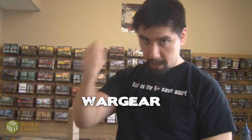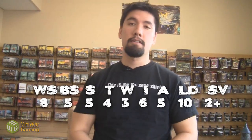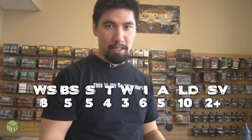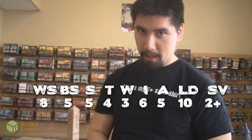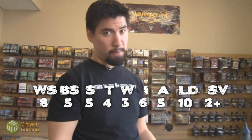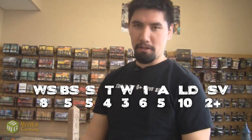He's got the Glaive Encarmine — a two-handed mastercrafted power weapon. For special rules, he's got Descent of Angels: if you choose to deep strike him, it makes it much better, you don't scatter as far and you get to reroll if you fail it. Personally I wouldn't deep strike him because you may not get him onto the field until many rounds later, and that's a total waste for 275 points. He is an Eternal Warrior, so good luck instant killing him — it just won't happen. He's also Fearless. He's got Furious Charge — he's already Strength 5 and Initiative 6.